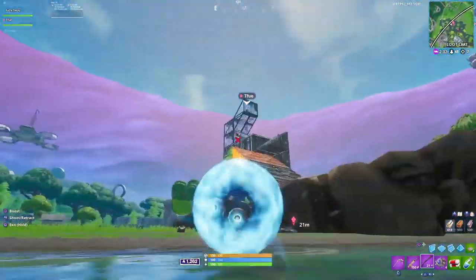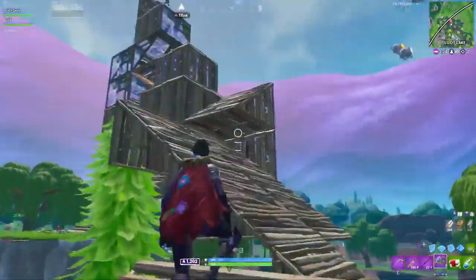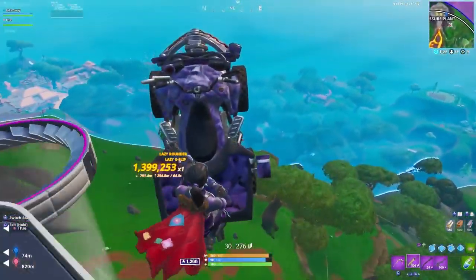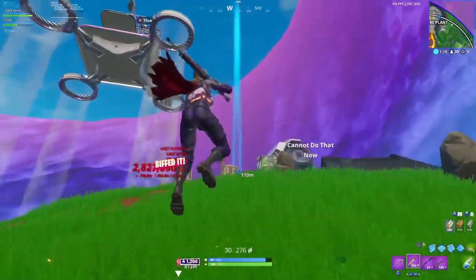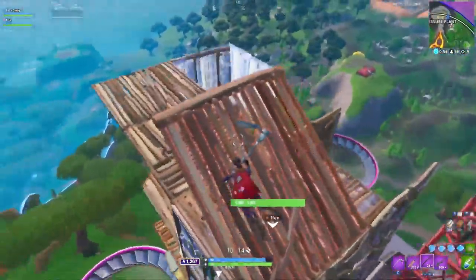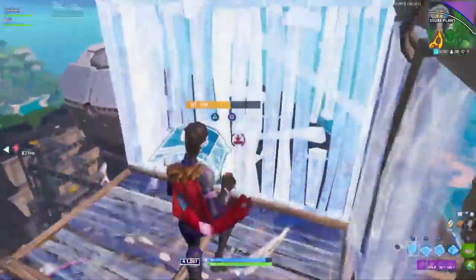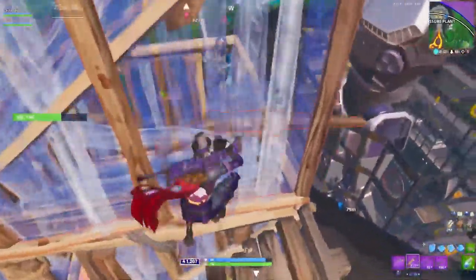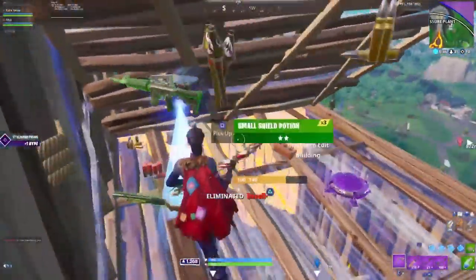Throughout this match, Sway and Tfue always plan to use some sort of mobility, whether it's vehicles, items, or just whatever's available to them. Obviously, it's not just mobility that's getting them all these kills. Once they find some players, they need to kill them relatively quickly so they can move on. This is where all of Sway's training in creative pays off — he's just so used to build battles, it's almost like he's thinking five steps ahead of his opponent. Just like we saw in his fight vs Mongrel, Sway is placing builds to block his opponent, then finishes the fight by going for the jump shot, similar to how he looked for open angles vs Mongrel.